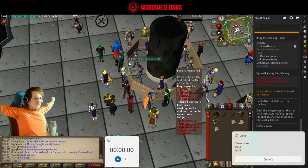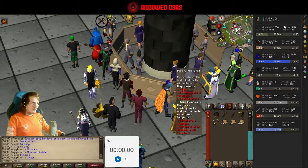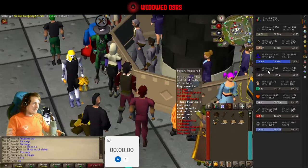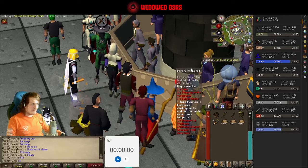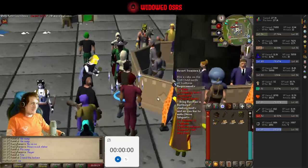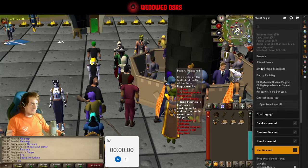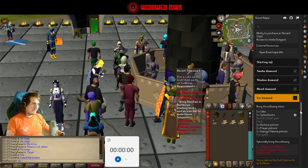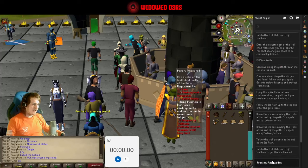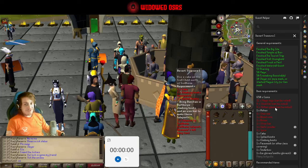There it is - Day 36 on the books. Not a lot of experience again today, barely any in fact, because we spent most of the day doing a quest. We did get 5,000 thieving, 11,000 magic, and 7,000 hunter. But basically we were questing most of the day doing Desert Treasure and we didn't get it finished, so no experience rewards. There's only 20k magic available at the end of this. We've got three of the four diamonds - we just need to get the Ice Diamond, and then free Azzanadra. At that point we can start the fight with the Culinaromancer.